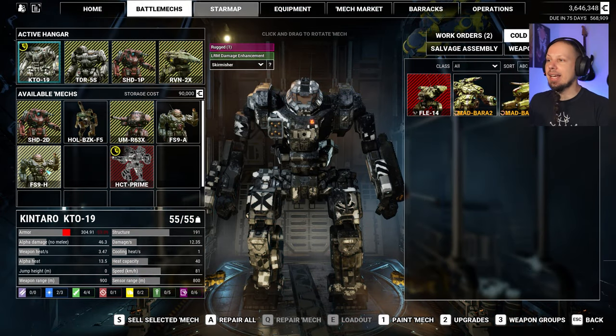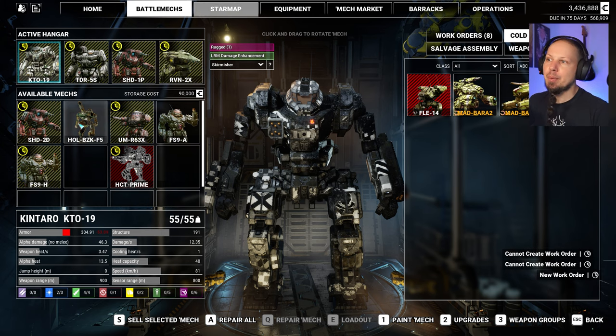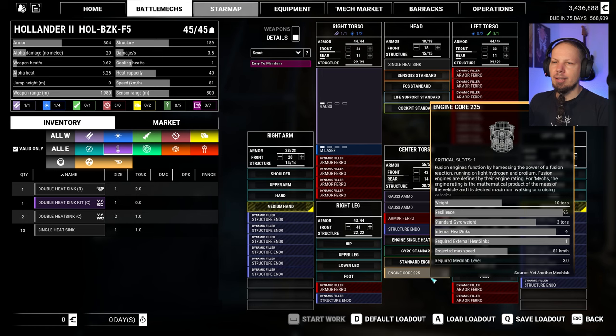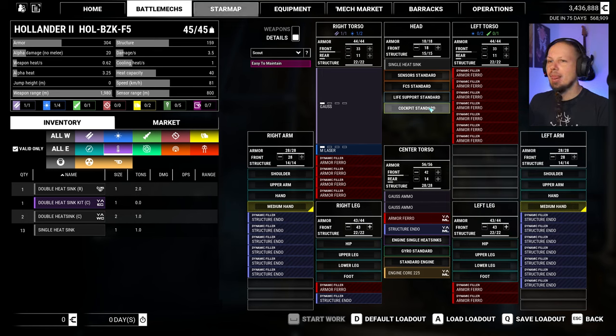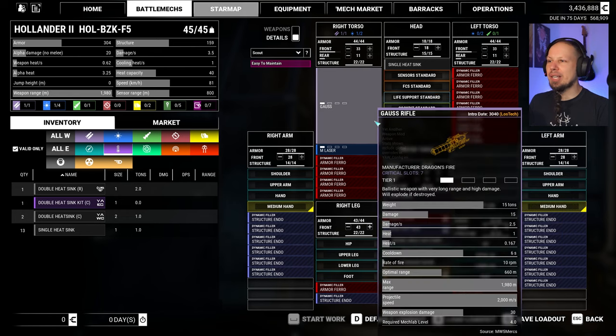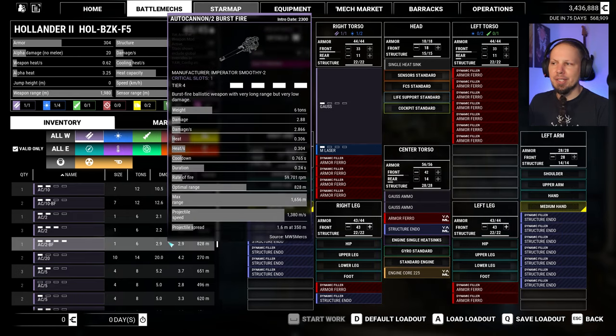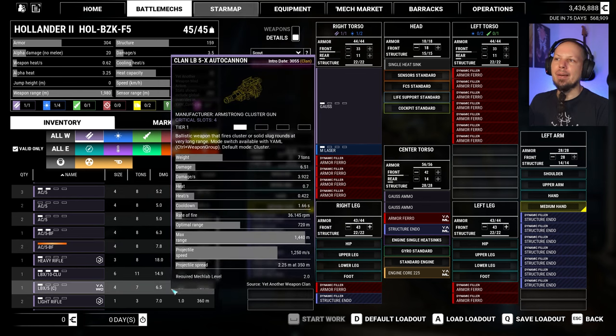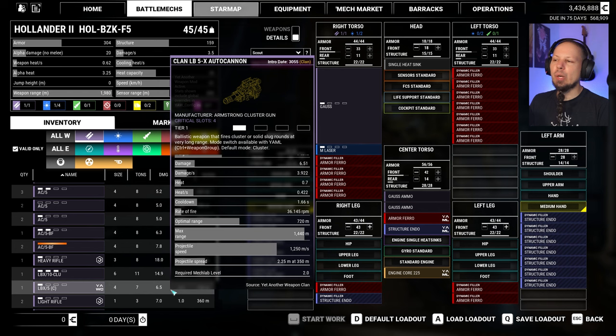That is our dedicated missile support. Now we can click the repair all button because the other guys we won't touch, but I want to touch the Hollander. So let's see what we can do here. Engine core 225. We have some single heatsinks, one extra single — yeah, it's all we need. I feel we need to lower the engine if we want to keep the Gauss, but maybe we drop the Gauss and instead put the LB-5 on the mech. I like that idea.